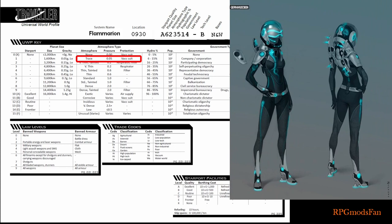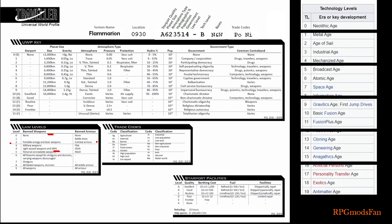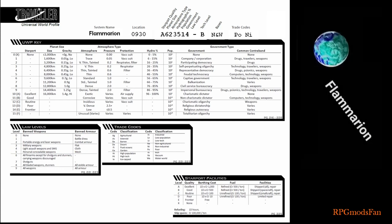The fourth digit of 3 means 26 to 35% of Flammarion's surface is covered by water. The fifth digit of 5 means Flammarion has a population that numbers in the hundreds of thousands. The sixth digit of 1 means Flammarion has a government run by a corporation. The seventh digit of 4 means Flammarion has a moderate law level, where most weapons such as light assault weapons, sub-machine guns, all energy weapons, etc., are banned, as well as body armor. The eighth digit of B means Flammarion is a tech level 11 world. The trade codes of PO and NI mean that Flammarion is a poor non-industrial world. In addition, the world has an Imperial Navy base and a scout service weigh station.